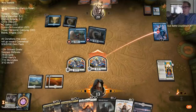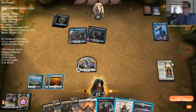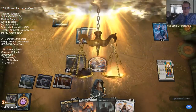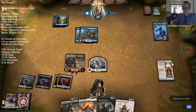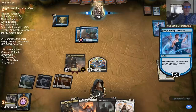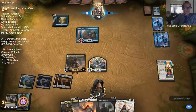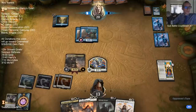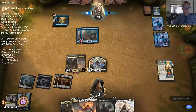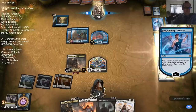I think our opponent should have ultimated the Jace last turn - definitely surprised they didn't. I love it when a plan comes together. Just because it isn't real doesn't mean it can't hurt you. Decisions, decisions, decisions.